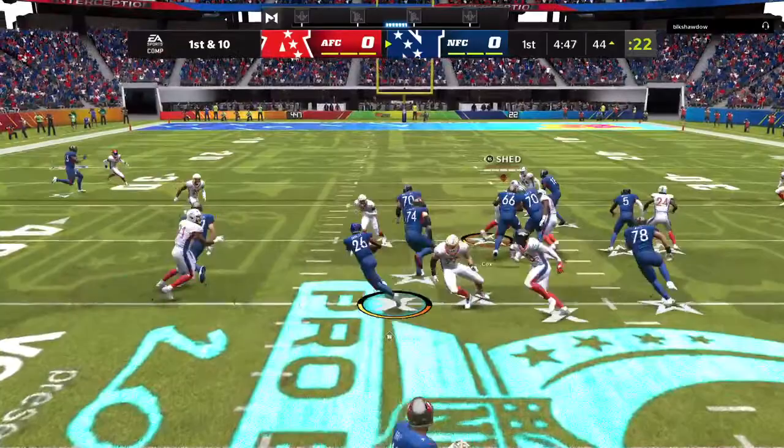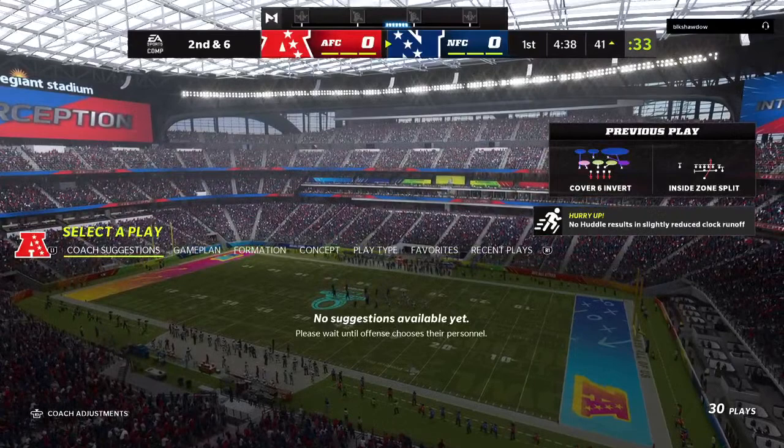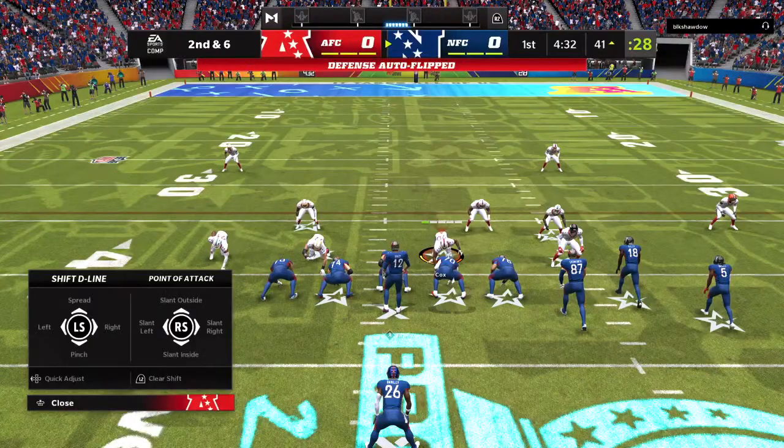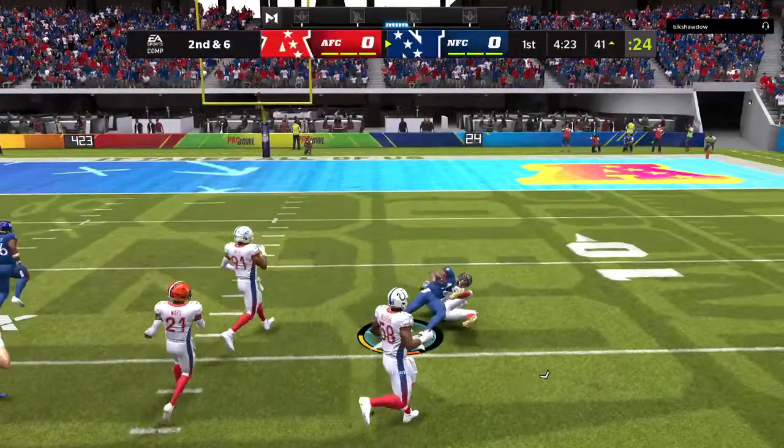Here's a carry for Saquon Barkley and the Giants, he'll take this ahead for about four. Second down coming up. It was a four-yard run, so the offense goes back to the huddle feeling pretty good. Defensively, you have to feel okay because you didn't let it turn into a bigger run. But the goal is to shut it down for two yards or less — that's when you start to feel good about yourselves.